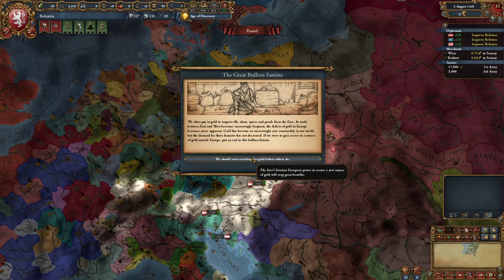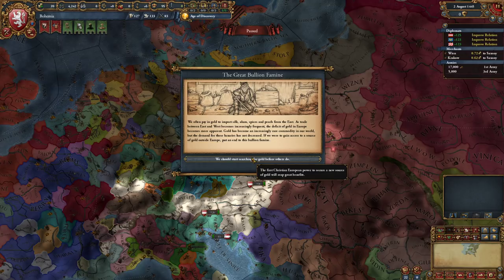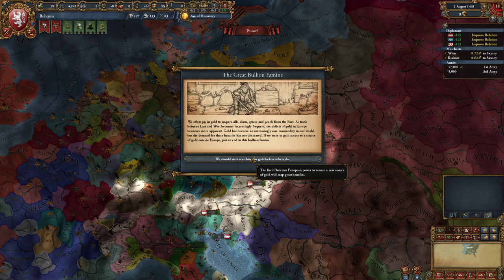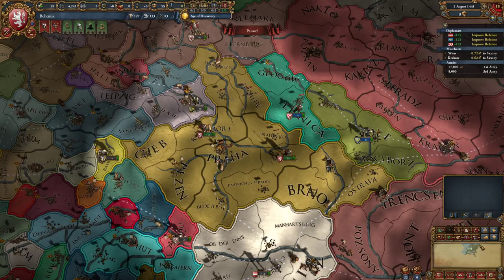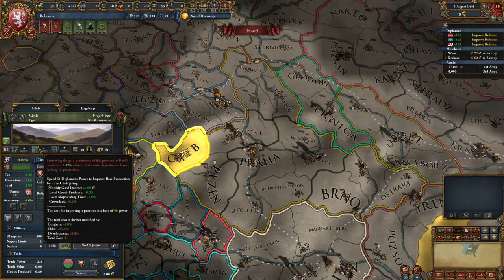The Great Bullion Famine. We often pay in gold to import silk, alum, spices, and pearls from the East - as trade between East and West becomes increasingly frequent, the deficit of gold in Europe becomes more apparent. The first Christian European power to secure a new source of gold will reap great benefits. I think there is a gold mine somewhere - yes, we have a gold mine here. So we're going to want to buff that up to at least 10 development or 10 production. We'll do that at some point.